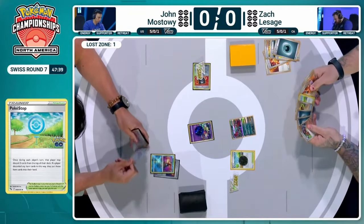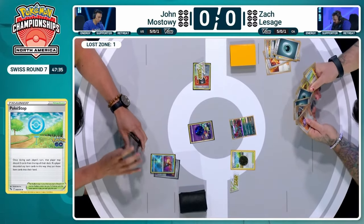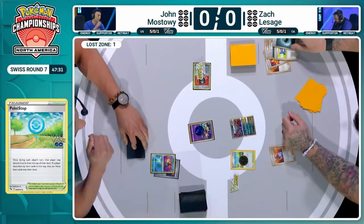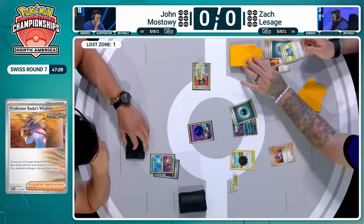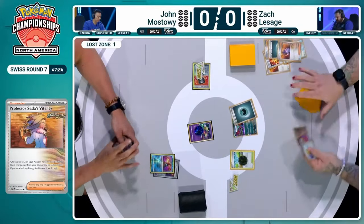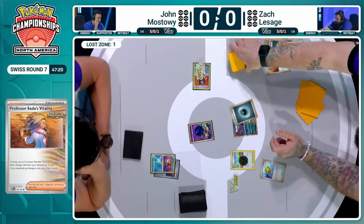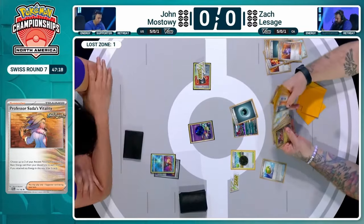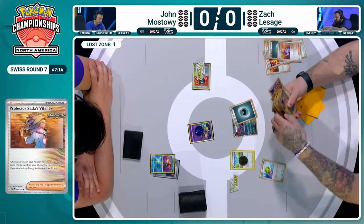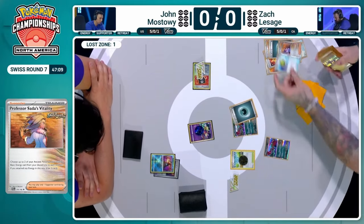Two more Ancient cards in the discard is fine. Energy is not the end of the world, but you'd like to use that Sada at some point. Zack has to decide: do you draw three cards rather than six? And hopefully find more Pokémon. Fortunately there are three great hits — the A-spec, Coridon, and a Nest Ball. That's exactly what Zack's been searching for. He needed Pokémon and he's absolutely getting them, as well as that Secret Box.